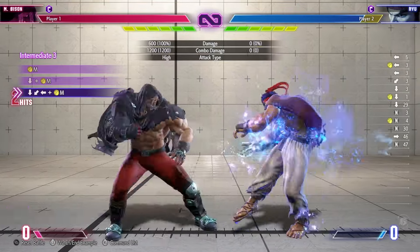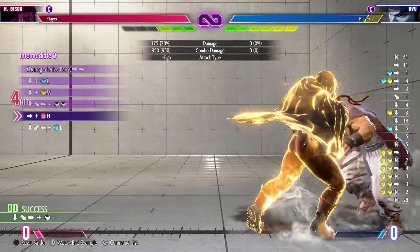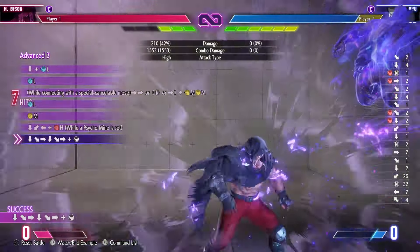These mines are a huge piece of Bison's moveset this time around, as you can combo into them in a variety of ways. Once the opponent is stuck with a mine, the pressure is yours, and if they happen to get hit while you've got a mine on them, we've got a couple of combos we can opt into for some extra damage.